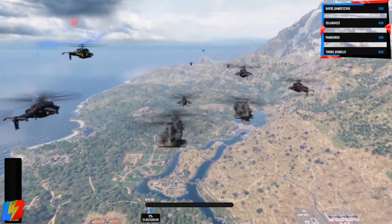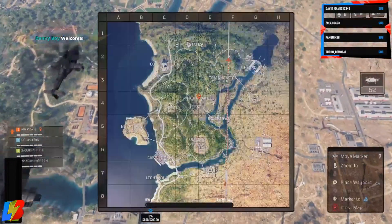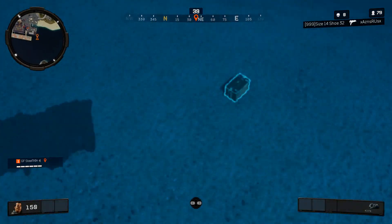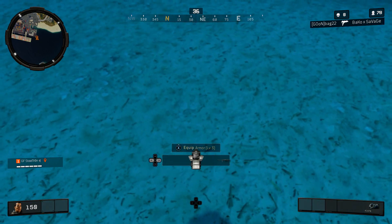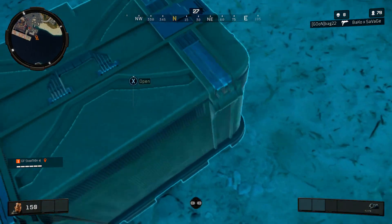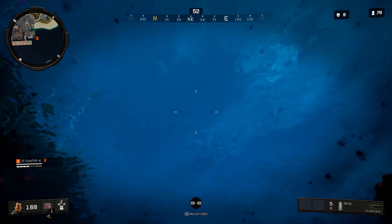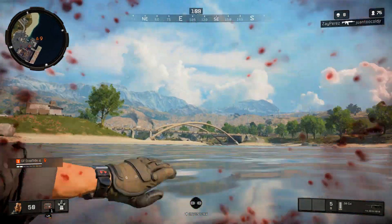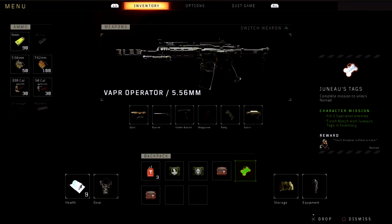Let's get started on unlocking Nomad. One of the first things you're going to want to do is find the union tags. The union tags are a little bit difficult to find because you will need to find a supply cache location. I am going to have a video coming up after this one, around 6 AM my time, showing you guys all the supply cache locations. I'm just going to show you one quick one so you guys can get an idea of where to go and get one really fast.